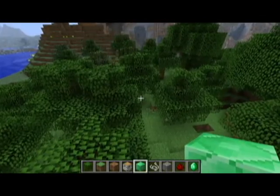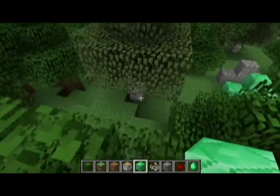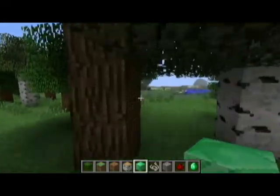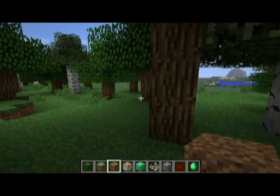A couple more things — there are now sand temples in sand biomes, and jungle temples in jungle biomes if you find them. Also, many of you were wondering about cocoa beans — you used to only find them in dungeon chests. Well now you can find them on jungle trees. They'll be attached to the tree at reachable height, so you can literally pick those up now and actually get cocoa beans.